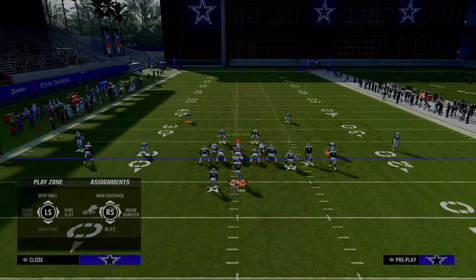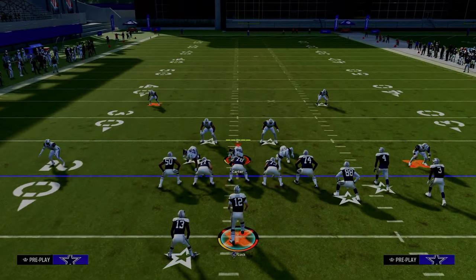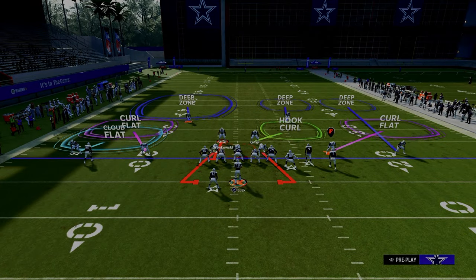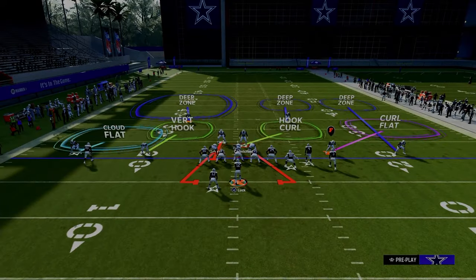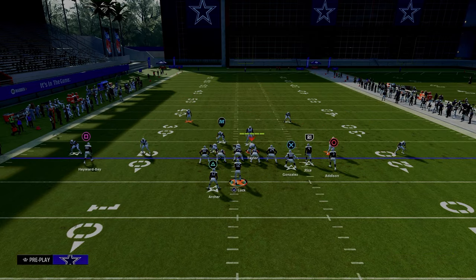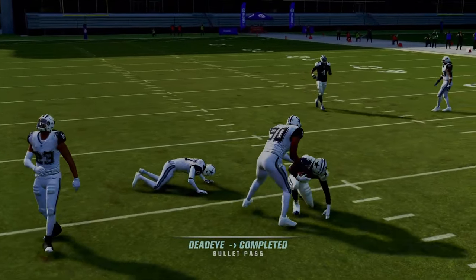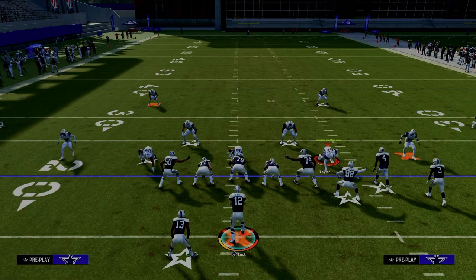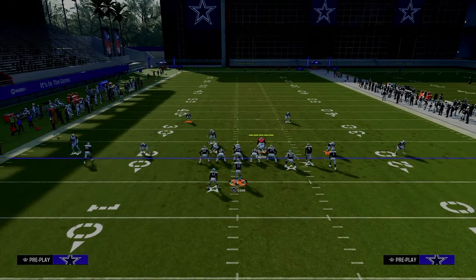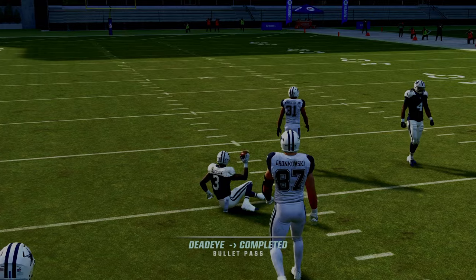If they go with a cover two shell to the left, the user is typically going to be in the middle of the field, and the underneath defender will probably blitz. They're going to have to choose: guard the running back or the Double Post route. If they guard the running back, we can wait on the post route — with enough time, throw it right in there. We can actually get this in against a deep half, even with deep end zone KO. The deep half prevents the bomb but doesn't necessarily stop the actual post route.